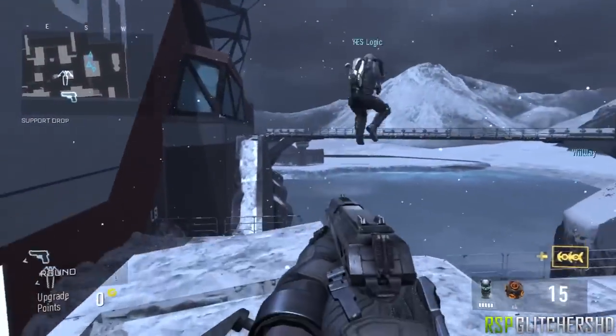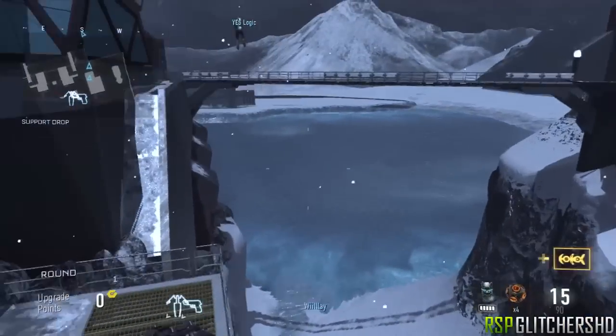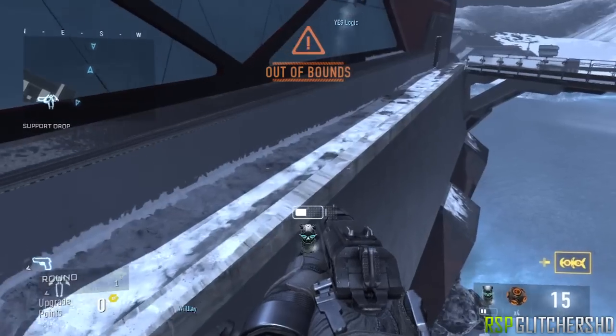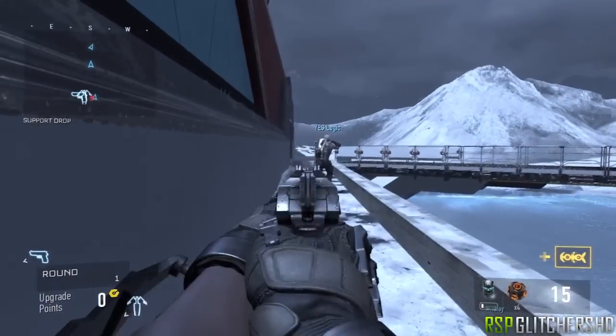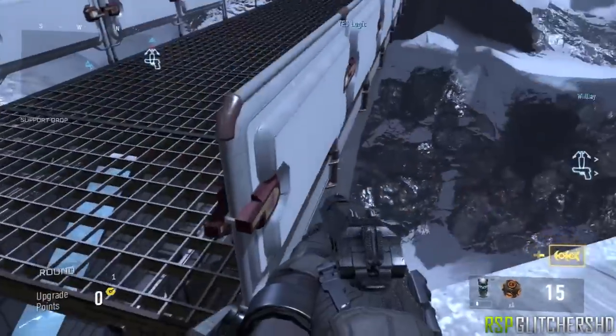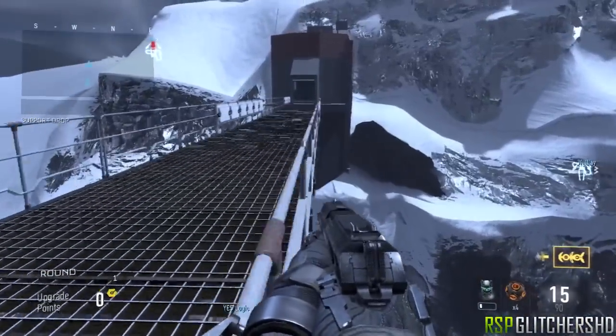Now let's jump into the second one. We're on Horizon here. You want to do a double jump off this roof, hold hover when you're basically at the height of it, and make your way over. Keep holding left and wait until your hover runs out, then sprint forward and you will land on this ledge. From there you can walk across this bridge and get on top of some roofs.